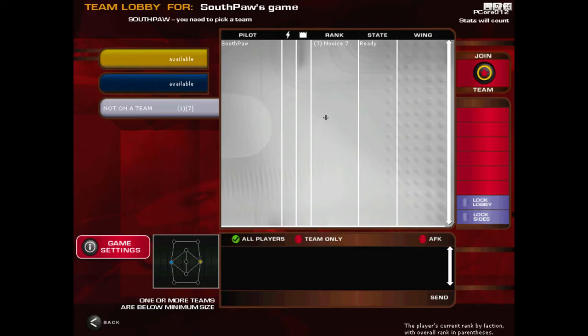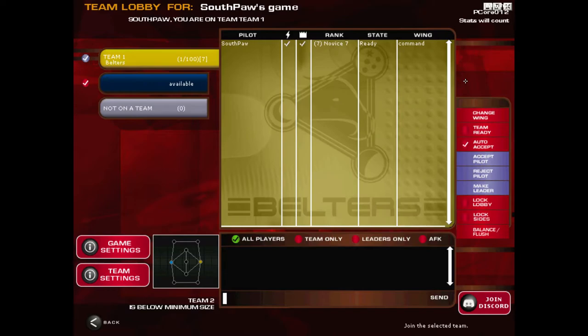Here I am in the game lobby. I'm going to give you a quick tour of what you can see here. This section shows all the players not on a team — you're going to see this expression quite a lot in Allegiance, also abbreviated to NOAT. This will be a list of all the players currently in the lobby waiting to join the teams. Standard games of Allegiance have two teams: yellow and blue. To join a team, all you need to do is click the team you want to join and hit the join team button.